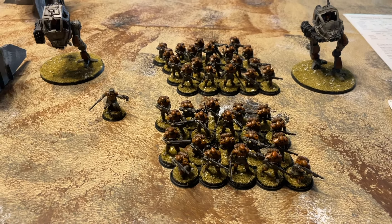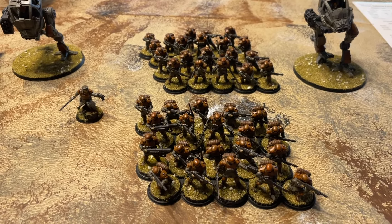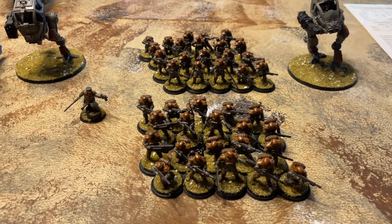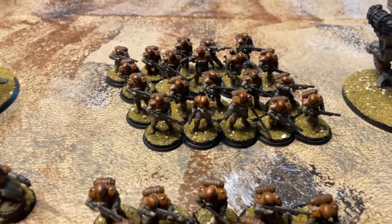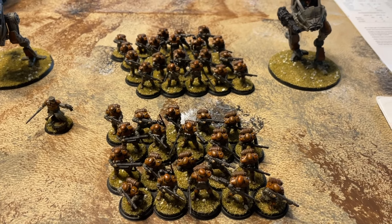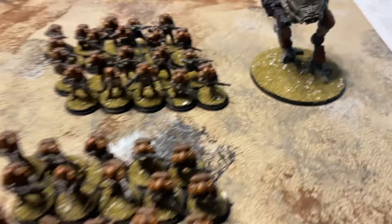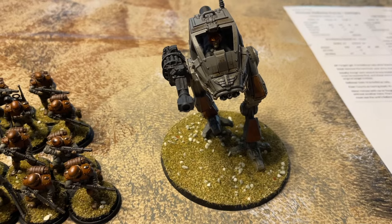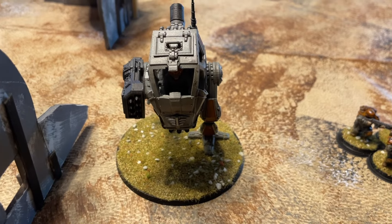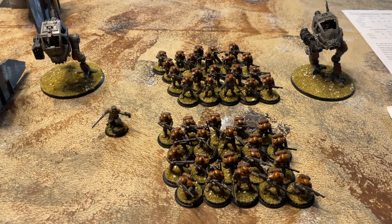Representing the Human Defense Force, we have a battle commander with a company leader and a forward observer, so they're hopefully going to be making everybody shoot just a little bit better. Two groups of 20 infantry squads — no special weapons, just lots and lots of rifles. Then we have two light walkers: one with a rapid auto cannon and a second one with a missile launcher. A thousand points of Human Defense Force. Been real excited to get these guys on the table.